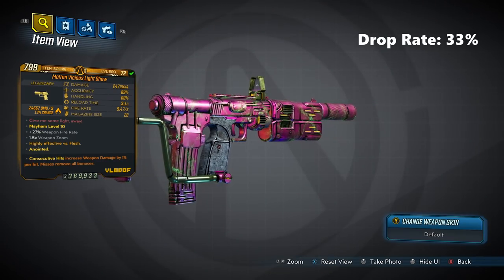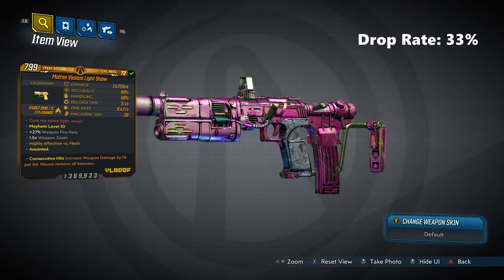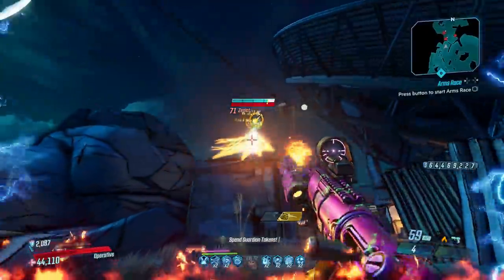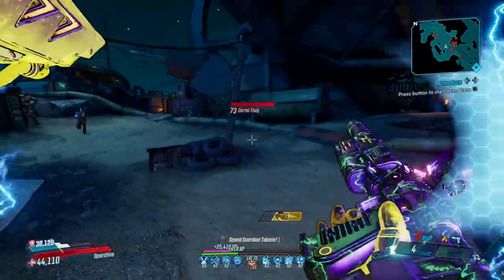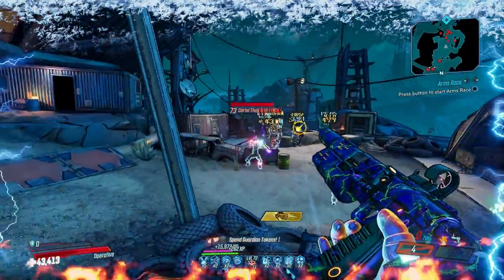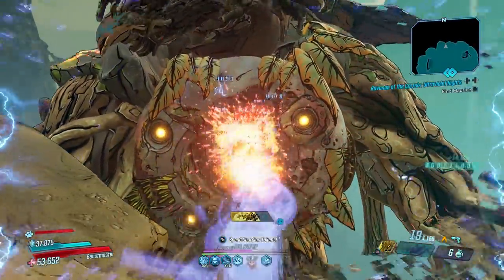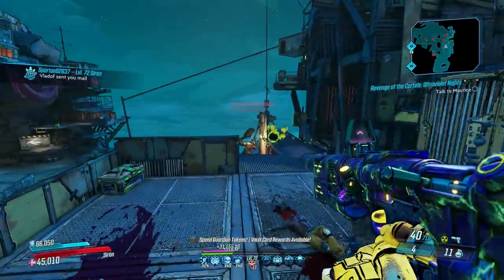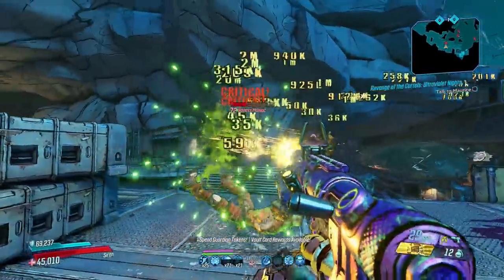Next up, the Light Show, a Vladof pistol that comes in all elements and drops one in three times — this time from Lazodactyl in the Obsidian Forest. The Light Show fires four pellets at a good rate dealing high damage. It has an unusual projectile pattern where its barrel rotates as you shoot, cutting circles into enemies, which can make hitting criticals tricky. That makes it best used at closer ranges where you can land every shot where you want it, and its high projectile count adds even more damage, making it great for both bossing and mobbing.